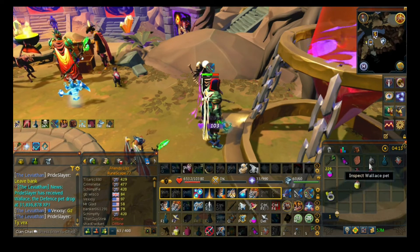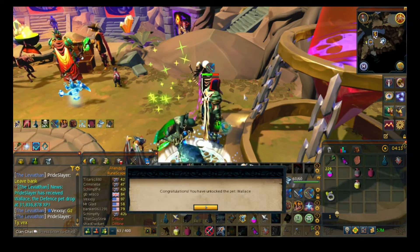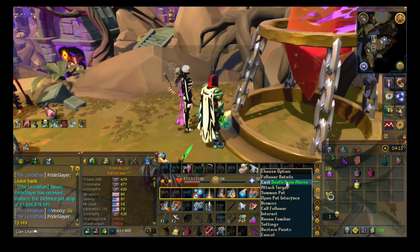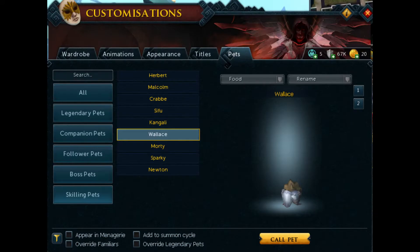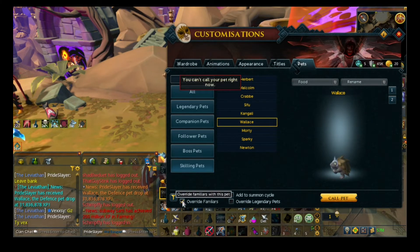When you do a normal Zuk run, you can actually teleport out at different checkpoints, and I just noticed in my chat box that I had a pet. I looked at my inventory and yeah, I just unlocked Wallace, the defense pet. He looks pretty cool — he's a cute little guy. I wasn't sure we were going to end up getting any pets this video, so definitely nice to get that, even though it's a skill pet.